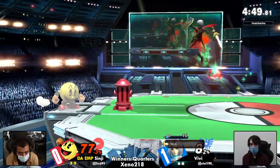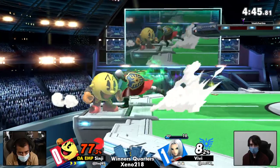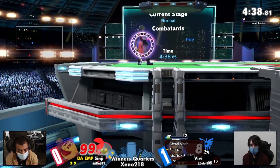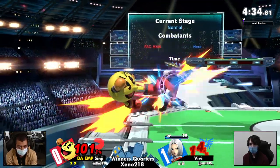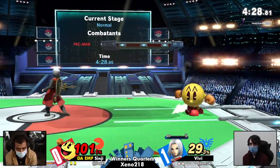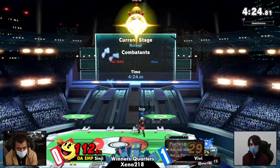I especially respect it in this matchup because who wants to recover on ledge against Pac-Man? Also, Hero does have a pretty hard time getting off the ledge by default. Vivi could have done something about that but I think Vivi thought he wasn't going to make it. I would have gone for it just in case, but I've also SD'd for doing things like that.